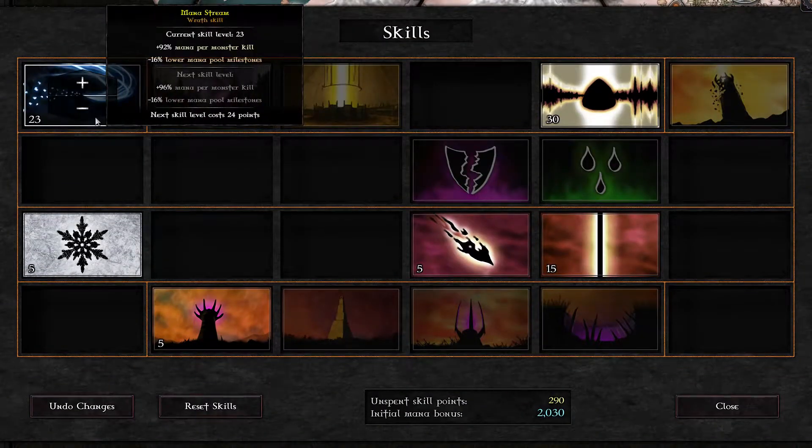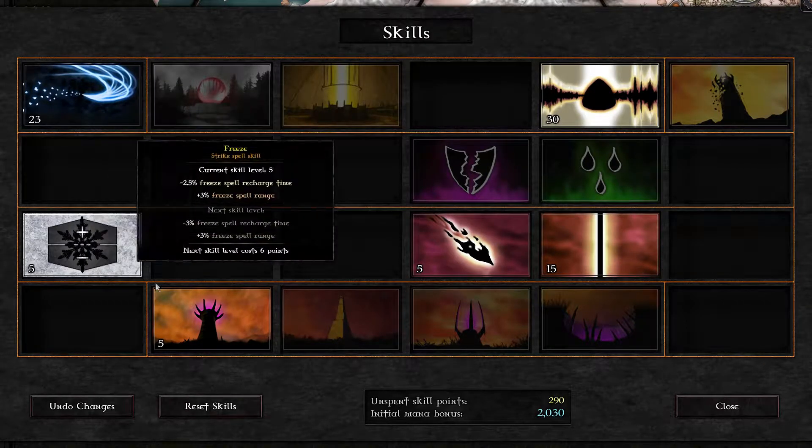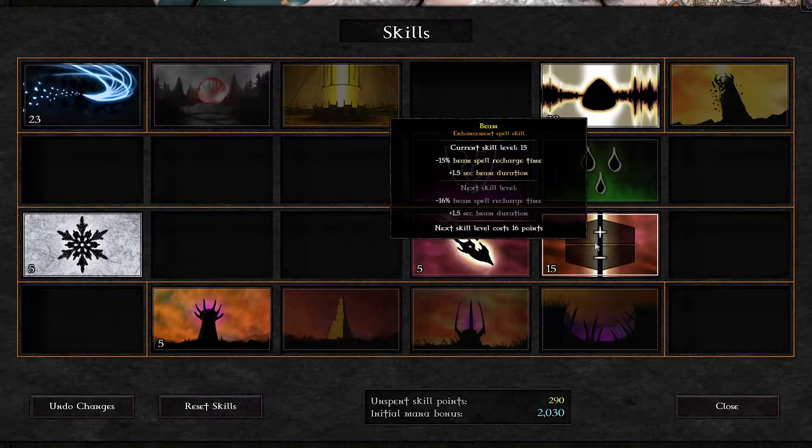Skills: 23 on mana stream, 30 on resonance, 5 on freeze, 5 on amplifiers, 5 on bolt, and 15 on beam.